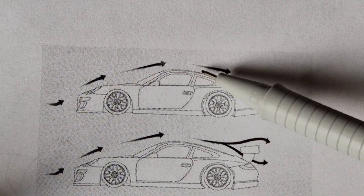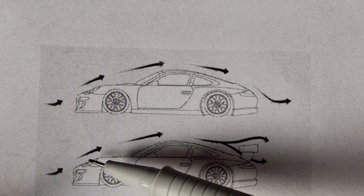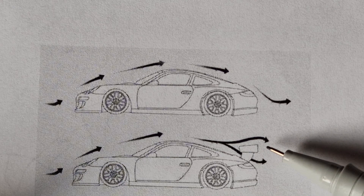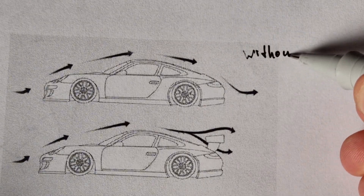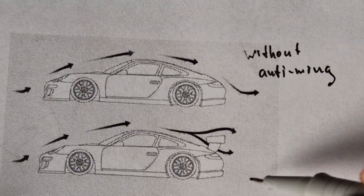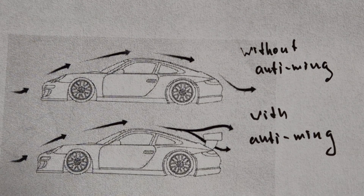The anti-wing is very similar in design to an airplane wing, but it is inverted. Another difference is that this element does not lift the car into the air, but rather presses it against the road surface. The higher the speed and the larger the area of the anti-wing, the stronger this effect is.